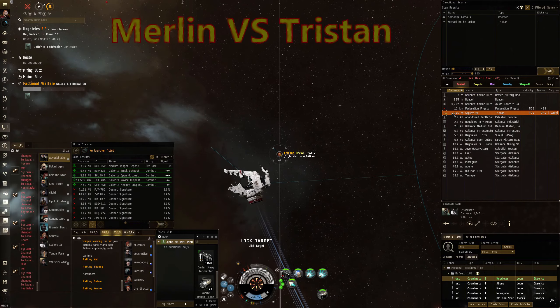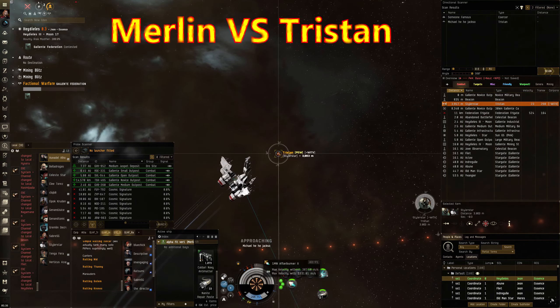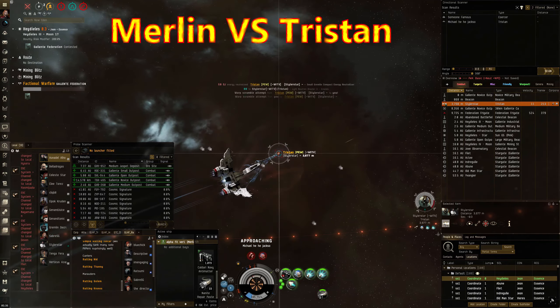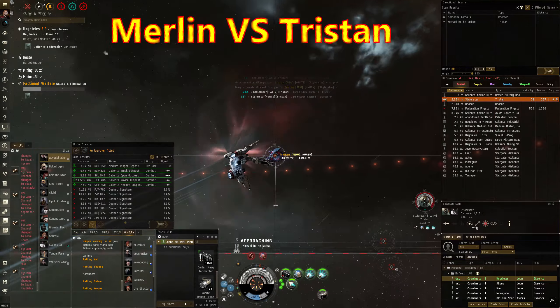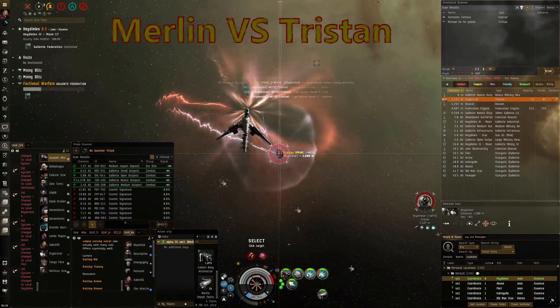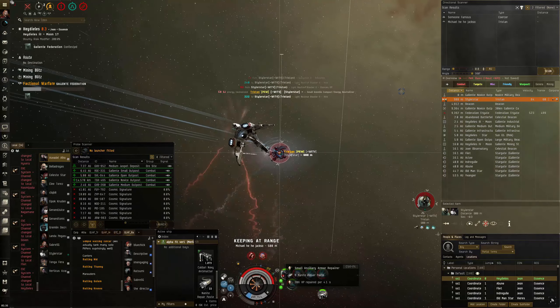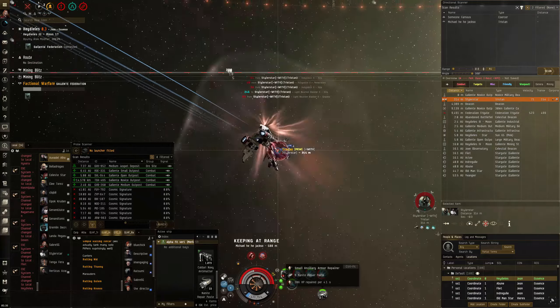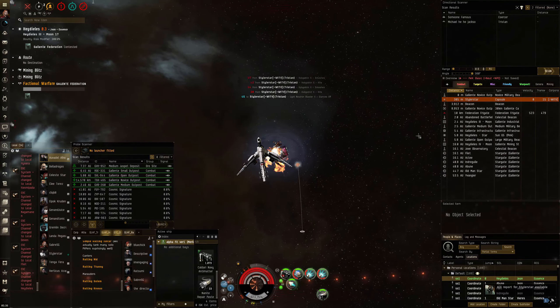Righto, next fight. I'm up against a Tristan. Again, Tristans are a bit of a worry — you have to be aware of him because of the kiting aspect. Getting up the beacon with the shitty Australian ping is not good. Also, the neuting Tristan with a full rack of neuts has caused problems — turns off your tank, turns off your guns. This guy's got blasters and one neut, so it worked out okay. Good fight.